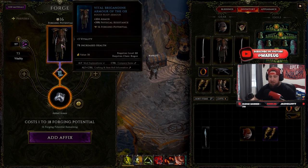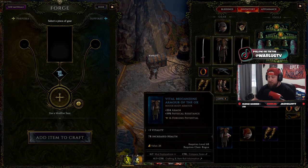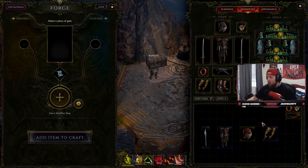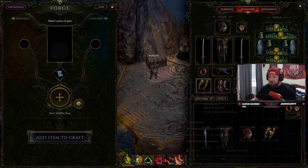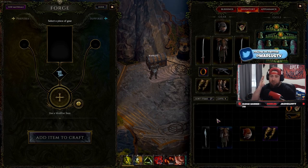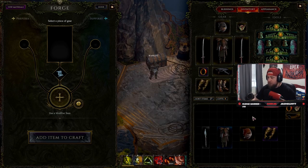Forging potential varies between rarities: uncommon has 15, common has 16, rare has 19, and exalted has 44. The higher the rarity, the more forging potential it has. Keep in mind this can change — an exalted could be 30, 38, or 41, and a rare could be 30 instead of 19. It's all RNG on the drop, so you have to hope you get lucky and get an item you can build out exactly how you want.